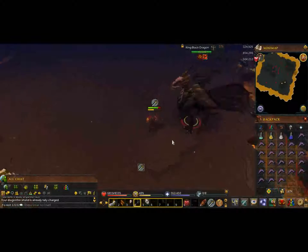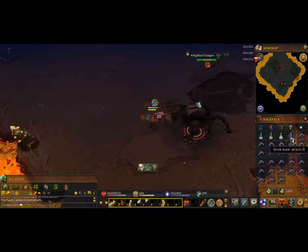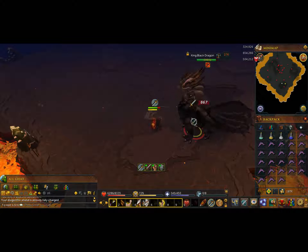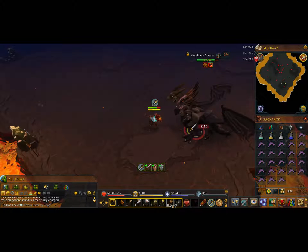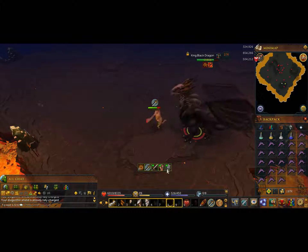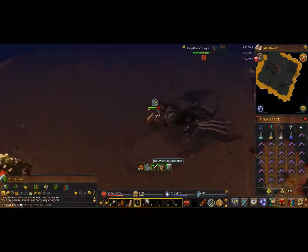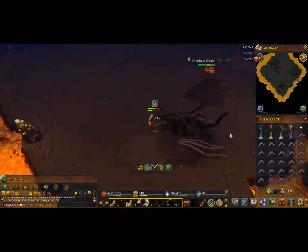Usually I'm able to kill two or three dragons per inventory with just using swordfish, in one set of pots. You can use protect from magic, or you can use protect from melee — either one really works. Most of the time I use protect from melee, it just seems like he hits more with melee than he does with magic. But protect from magic is definitely a viable option.